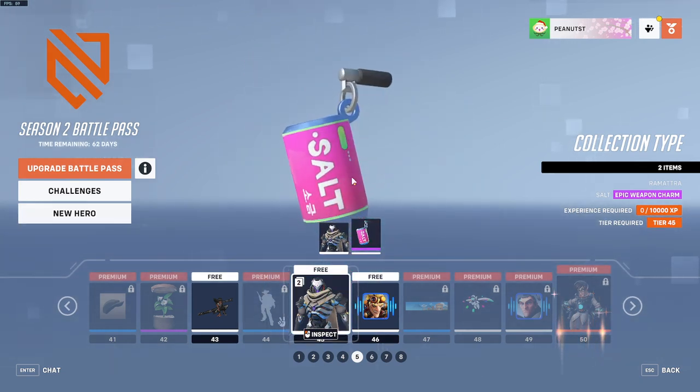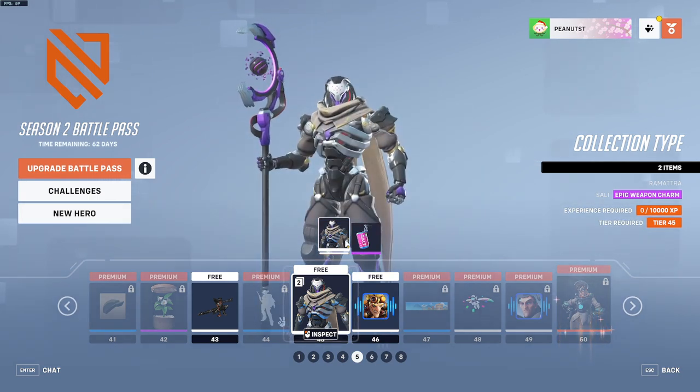You get Ramattra at tier 45 instead of 55, and you get a salt thing. So if you buy it, you get him right away, or if you buy whatever tiers. But I guess you have to play till 45 just to get him. Before, to get Kiriko, you had to play till 55, which a lot of people complained about. But then they bring it down like 10 tiers, which isn't really much better since it's still super high. People still have to do jobs and go to school and stuff.